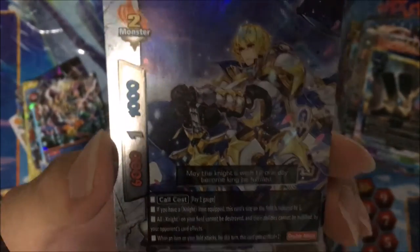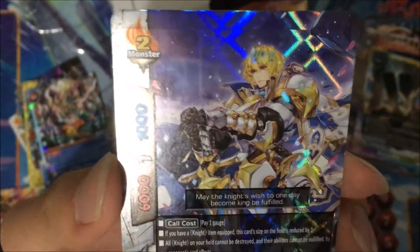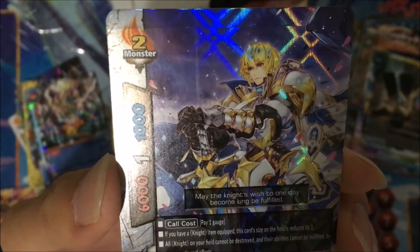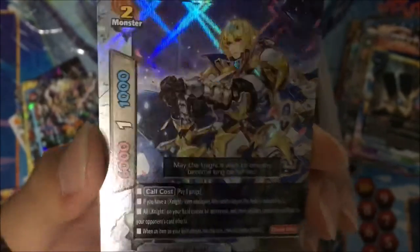If you have no item equipped, this card is reduced by 1. So basically a size 1 monster, 6k power, 1k defense, 1 crit. Pay 1 gauge — all night on your field, cannot be destroyed and cannot be nullified by your opponent's card effects. And when your item attacks, this card gets 1 crit. Double attack. Like this card.